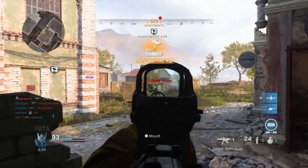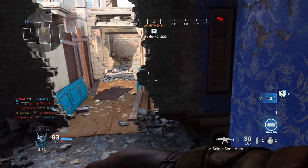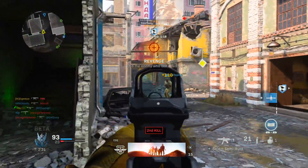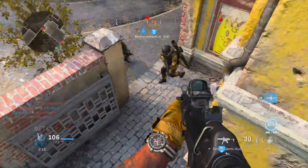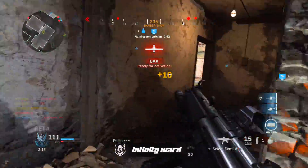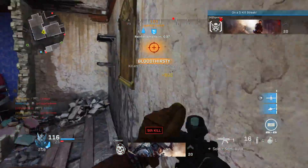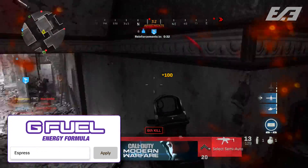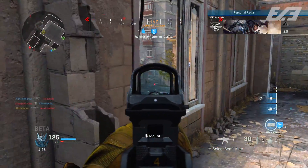Modern Warfare already looks to bring a whole ton of content for launch, boasting a campaign, a huge multiplayer experience including game modes ranging from 2v2 up to 32v32 and 50v50 with in-betweens of 6v6, 10v10, and 20v20, along with maps to accommodate all of those — totaling 30 to 40 maps at launch — and 47 game modes data-mined from the game files. We also have a full Spec Ops wing of the game, complete with missions and a year-exclusive survival mode on PlayStation 4 utilizing MP maps.